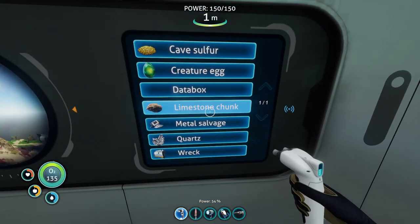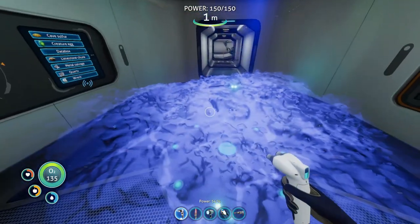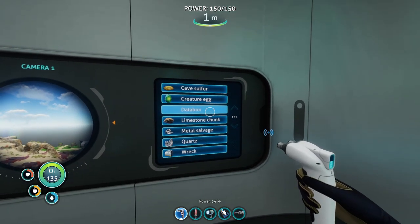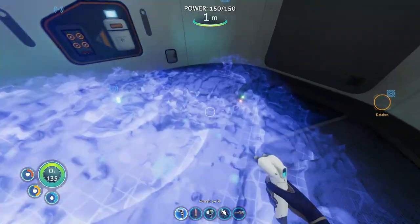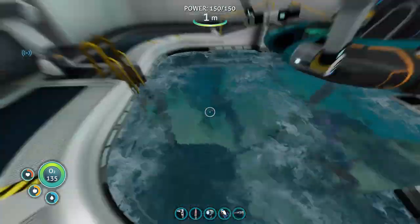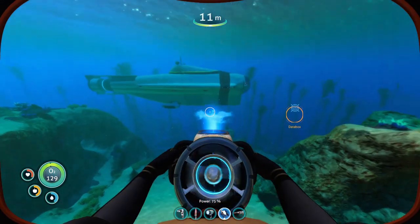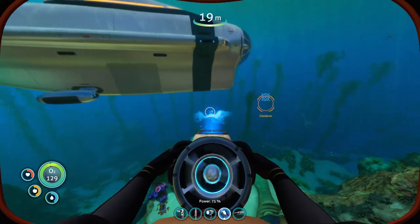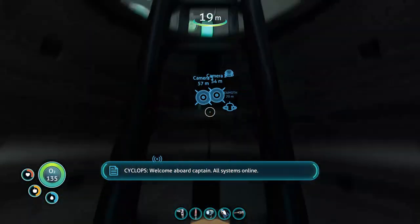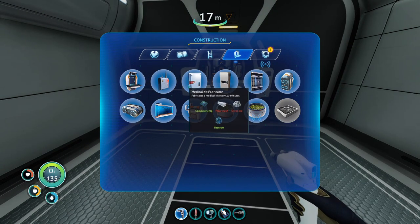I don't see anything besides just these... no shale. Maybe a data box will pick something up while it's scanning. In the meantime, look at her — she's so beautiful. Let's start migrating some stuff to the Cyclops.